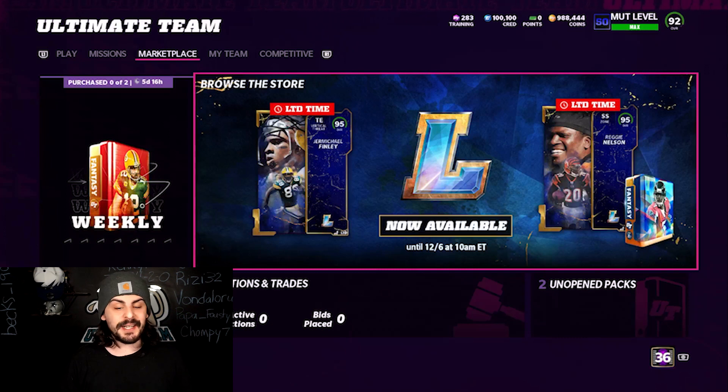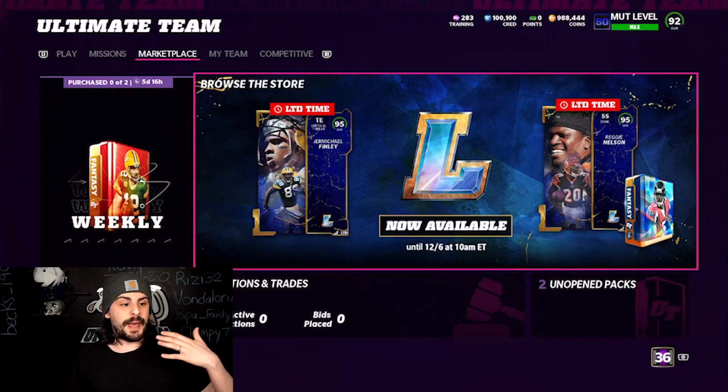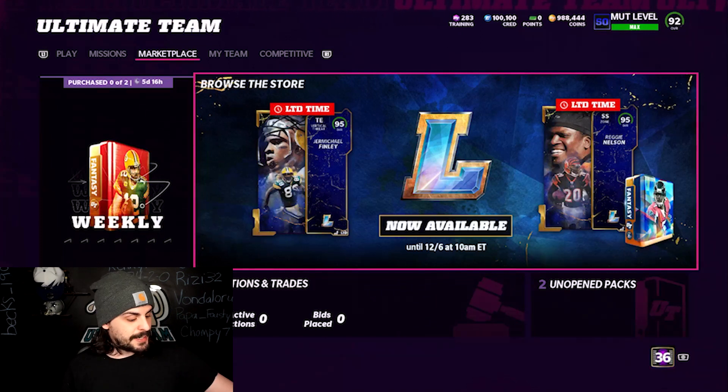I'm stocking up on training and doing coin-making methods to build up the squad. I know there are going to be a lot of free cards for Zero Chill, and I'll make a video on that once it goes live. For Zero Chill, there will probably be training re-rolls and alternate currency re-rolls, so stock up on training. You're going to want training Monday for Bone Legends re-rolls, again on Wednesday for the level grind, and then Friday for Zero Chill.